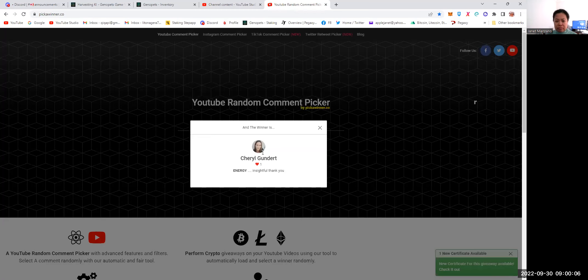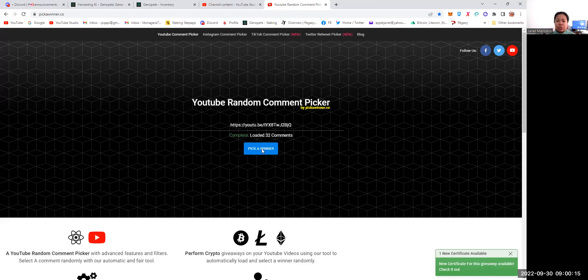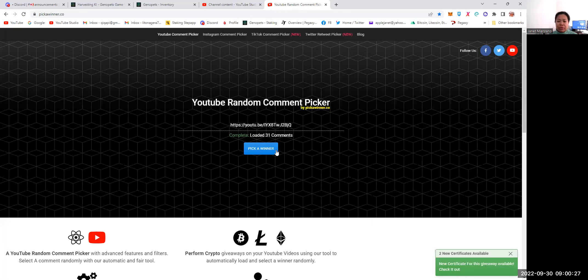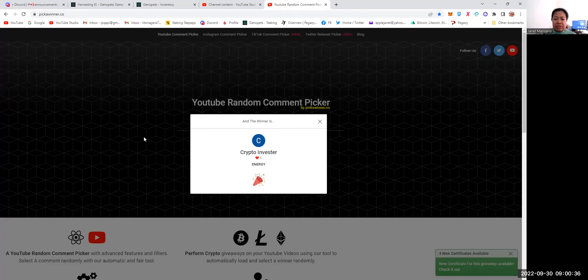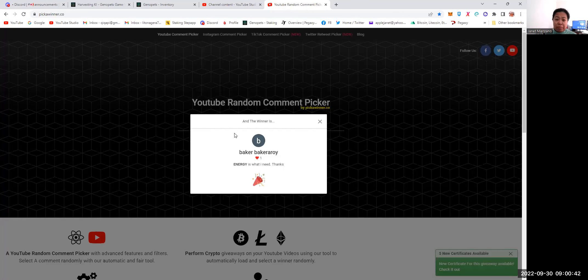Winner number one: Cheryl Gundert — 'energy insightful, thank you.' Winner number two: Daikon — 'They can take their time. No need to rush things. I've got plenty of energy to wait for them to build something great.' Winner number three: Vishel Patel — 'energy.' Winner number four: Crypto Investor — 'energy.' Winner number five: Baker Arroy — 'energy is what I need, thanks.' Second time winner — very lucky!